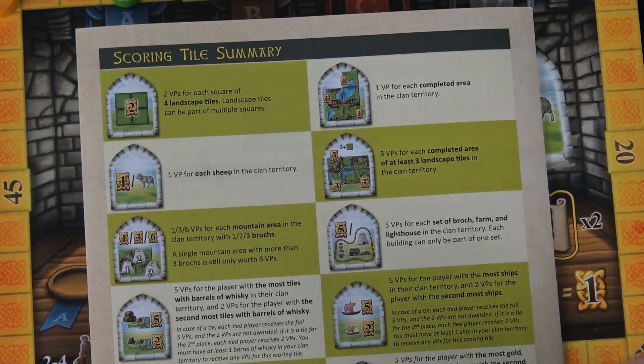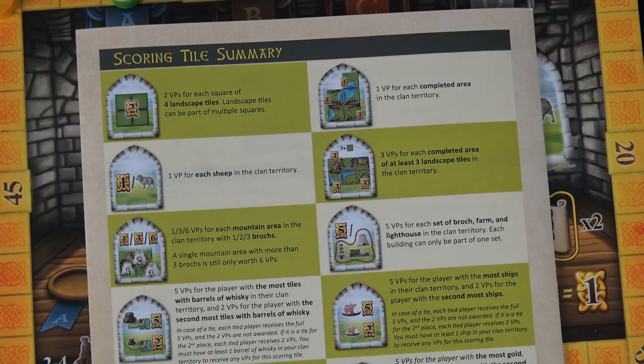There's a nifty scoring tile summary in the rulebook, so when you're setting up the game as the scoring tiles come out, probably just read this to each player so that they know what the goals are going to be as the game goes on.